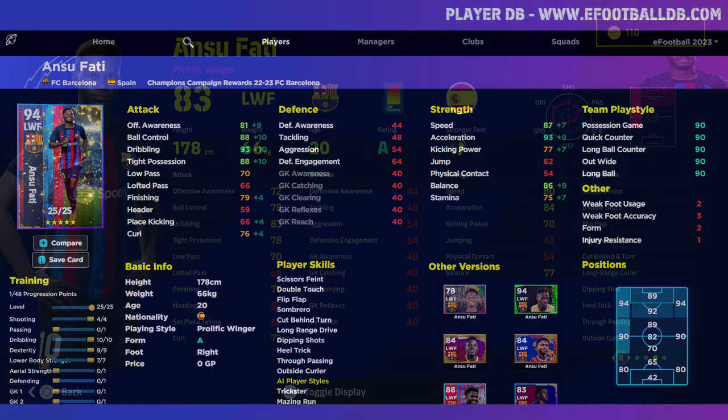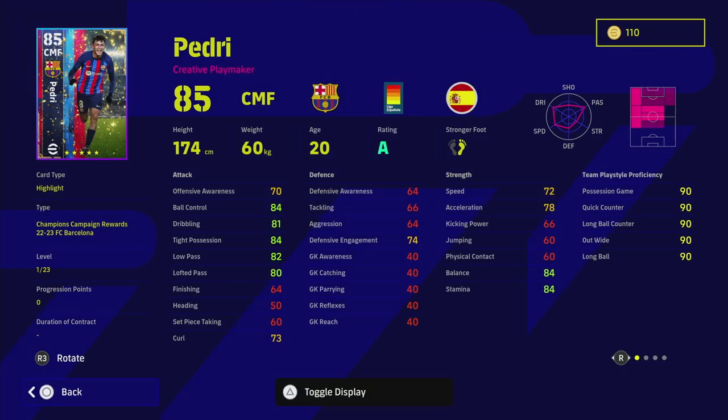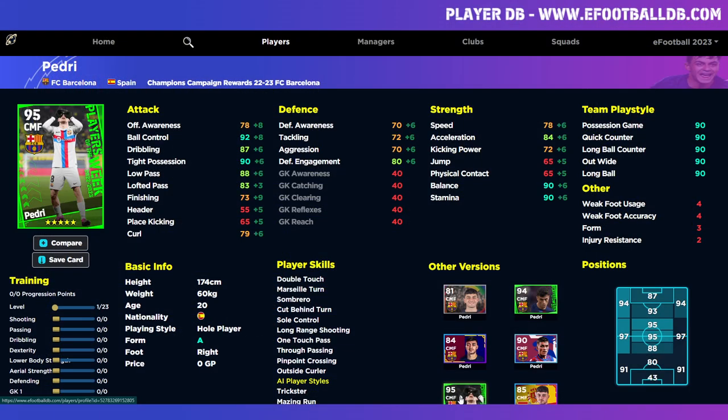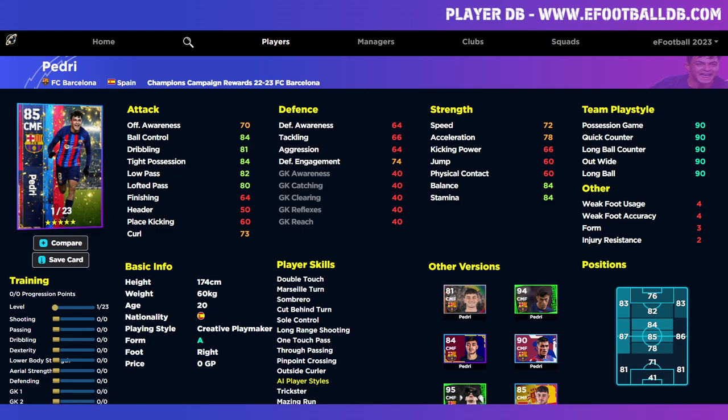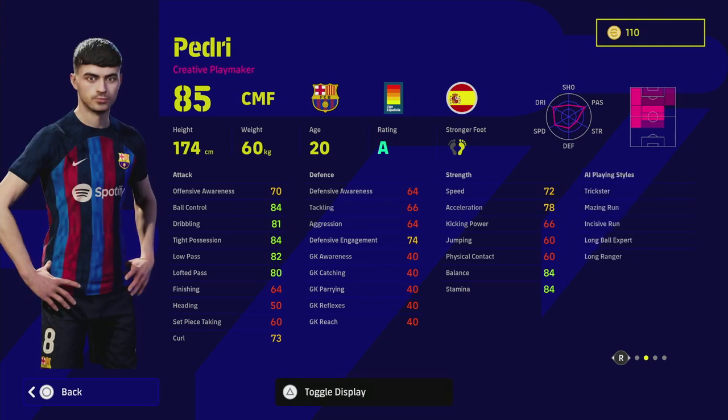Last but not least, Pedri — probably the prime pick of these. This Pedri is listed as a Creative Playmaker, a slight change from what you might expect. Even though there are many versions of him, I still think the Whole Player Pedri — the 95-rated Player of the Week on eFootballDB — was the best version released. That said, this one is pretty decent too with 23 levels.